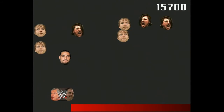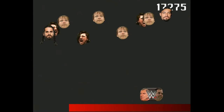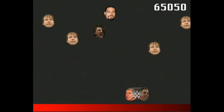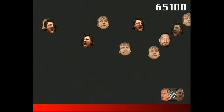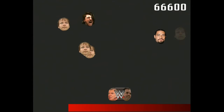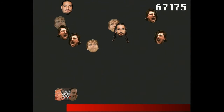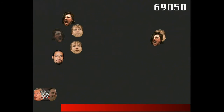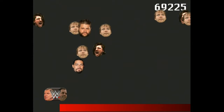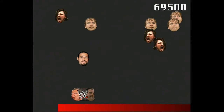As you ram Roman Reigns into other heads, the strength meter on the bottom builds up bit by bit. The idea of the game is to make Roman look really strong, and the bigger the meter, the stronger Roman gets. When the meter becomes completely filled, nothing happens. In fact, nothing of note happens in the game beyond the occasional big boss head appearing every so often that takes multiple hits to kill and are worth big points. The only other event of note is that whenever Roman falls into the pit, he loses a significant portion of his strength meter, and if the meter empties, the game ends.